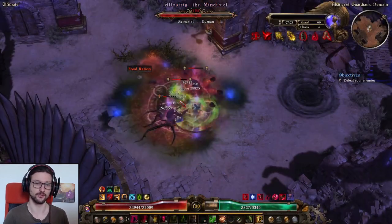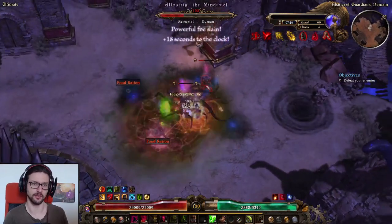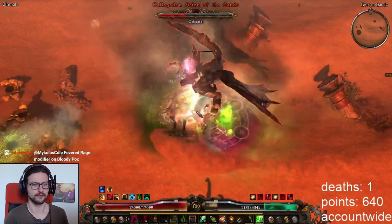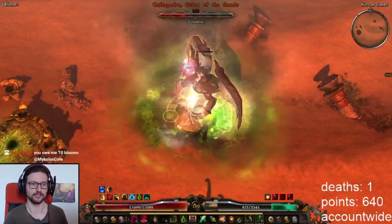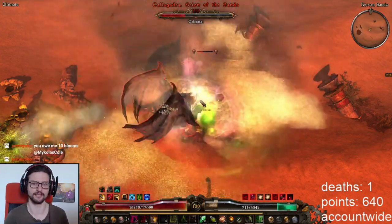It is also viable for all other main campaign content like doing other dungeons, and it's decent for farming Crucible or Shadow Realm as well. Not necessarily the fastest for that kind of stuff, but where it really shines is face tanking super bosses like Ravager and Kalagadra.